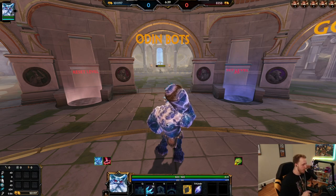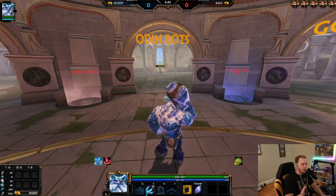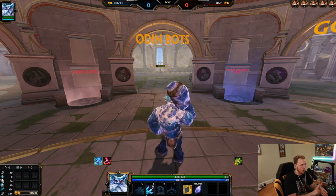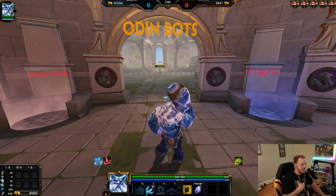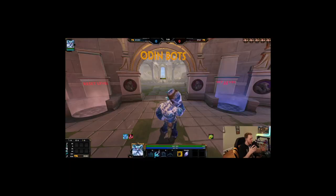Today we're going to be starting with Ymir, the Father of the Frost Giants. Ymir is a more aggressive style support guardian. In Smite there are five roles: mage, warrior, assassin, hunter, and guardian. Guardians are magic damage based, usually melee characters played in the support role. Ymir is a little more aggressive — he's got a little more damage and a little less peel for his team.